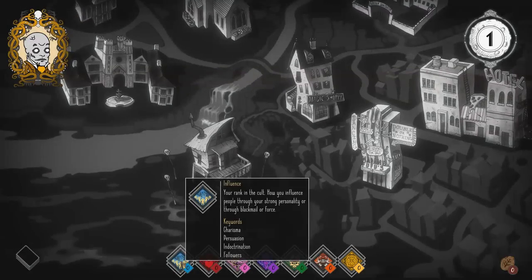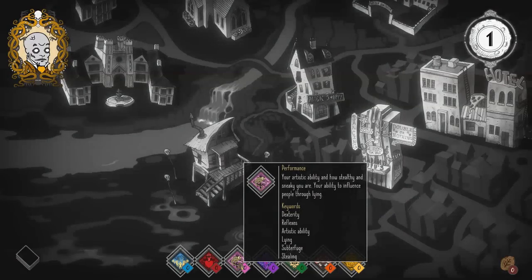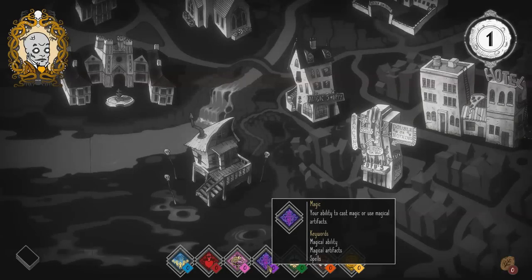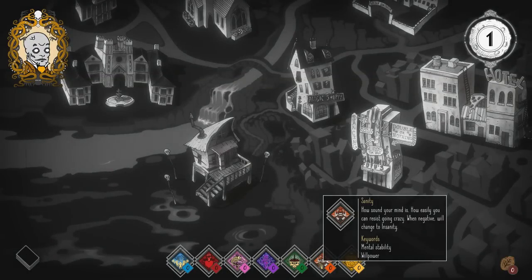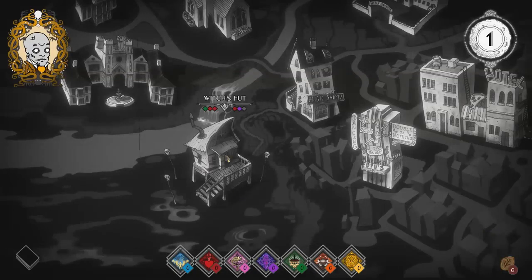Here we are at a location. We have stats: Influence — your rank in the cult, how you influence people through personality, blackmail, or force. Body — how strong and healthy you are. Performance — your artistic ability, stealth, and ability to influence through lying. Magic — casting spells or using artifacts. Knowledge — magical scientific knowledge, your ability to read magical tomes. Sanity — when negative, you shift to insanity. And Riches — required to unlock certain event options.